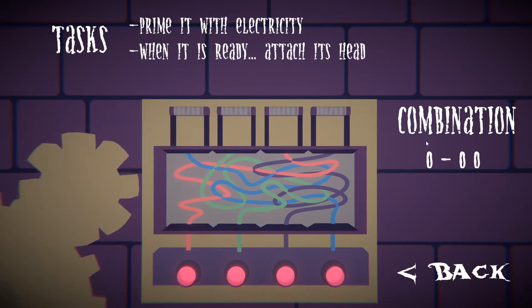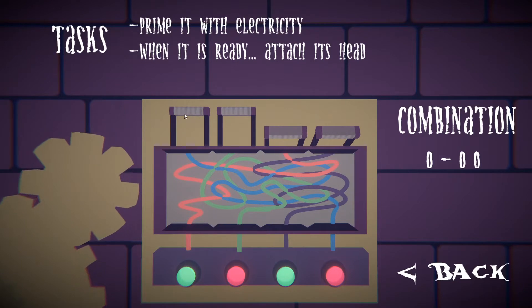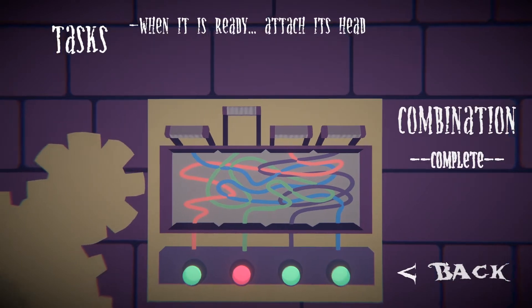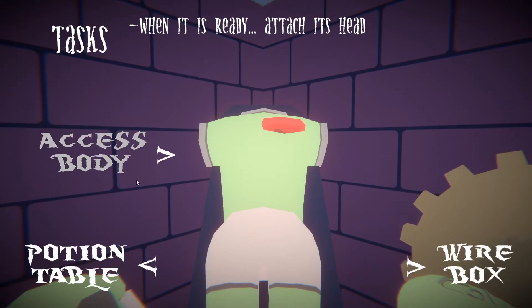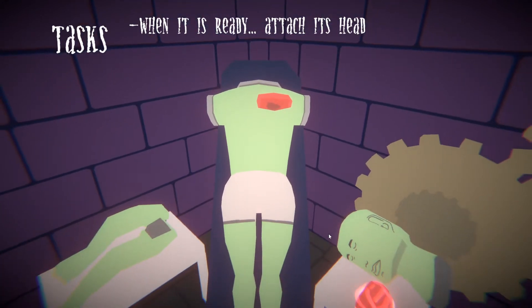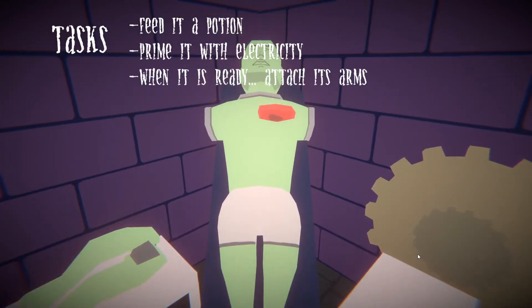Your goal is to reconstruct an abomination, like Frankenstein, and to do so you have to create potions and feed electricity into it. Before we begin, this game is incredibly short. In all fairness, it's expected — it's a game jam game — but it's short enough that I'm going to deviate from my typical good, neutral, and bad format, and I really just want to talk about the game.